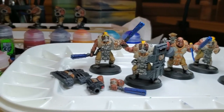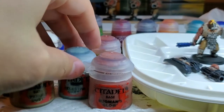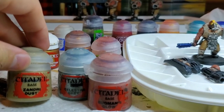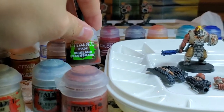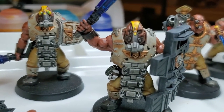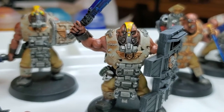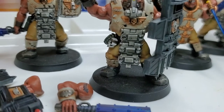For their armor, I used Celestial Grey. For the pants, Zandry Dust. Then I washed everything with Reikland Fleshshade, and that's how you get that kind of weathered, grimy look on the armor plates and on their pants as well.